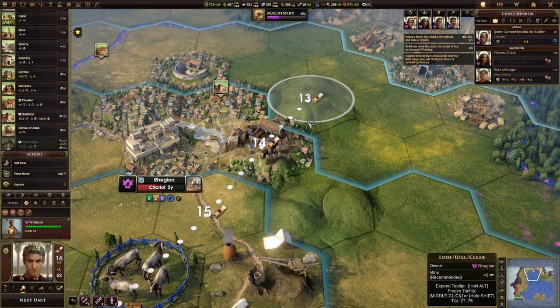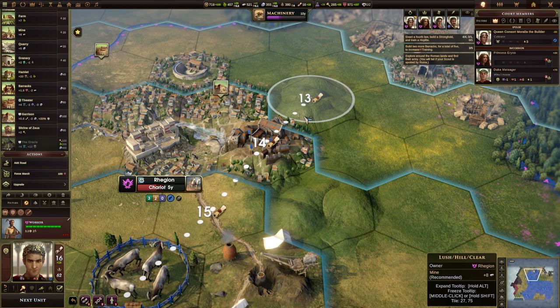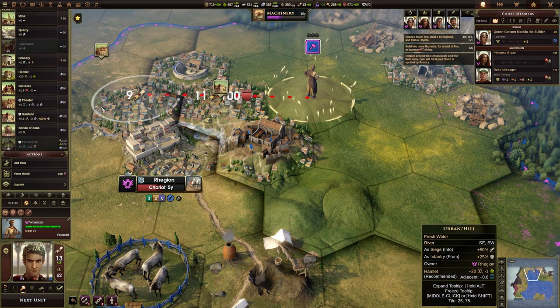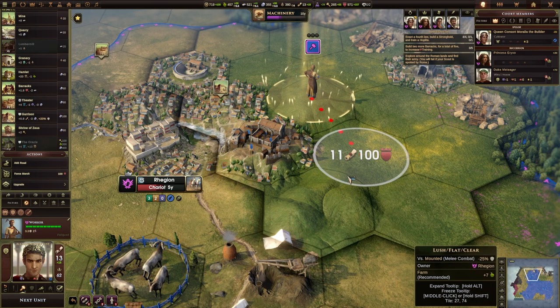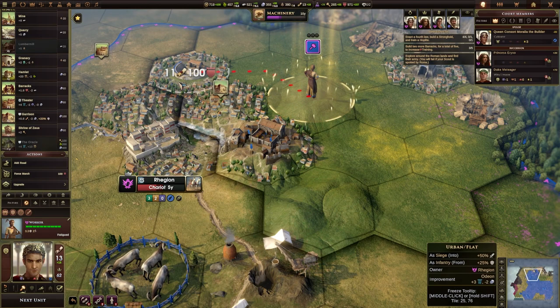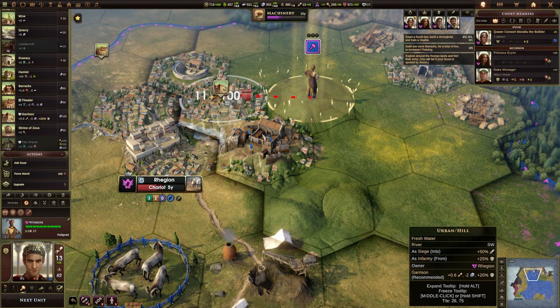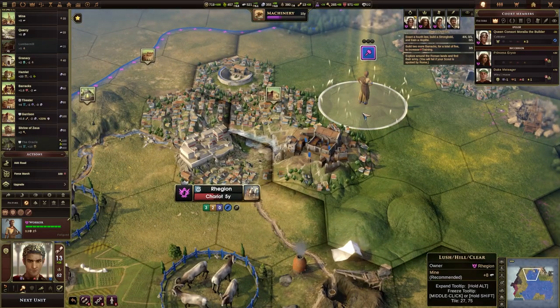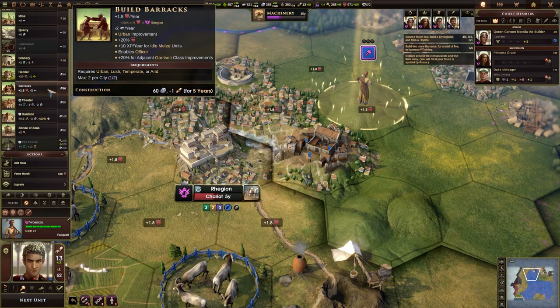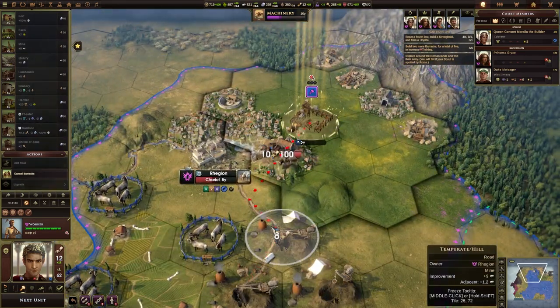We can build a barracks there. If something requires an urban tile, you have to build it on an urban tile or build it adjacent to two other urban tiles — which is one of the ways that you can make a rural tile urban. So we can make the barracks there. Now that will actually become an urban tile. This worker has now finished, so again if we wanted to, we could put a barracks here — because that's next to two urban tiles. There we go, that'll be another barracks done.